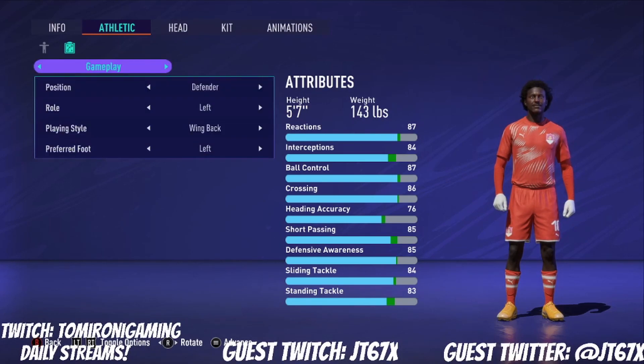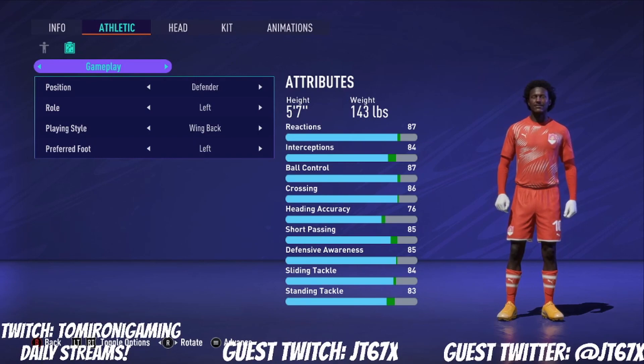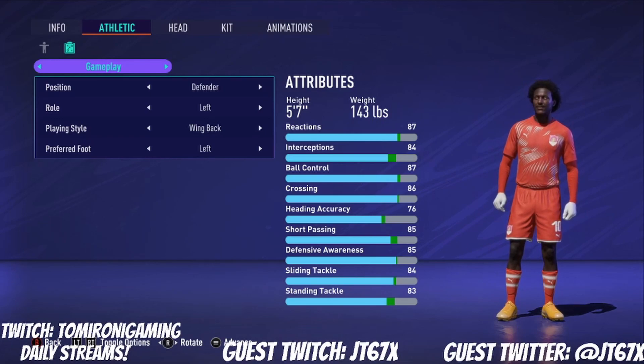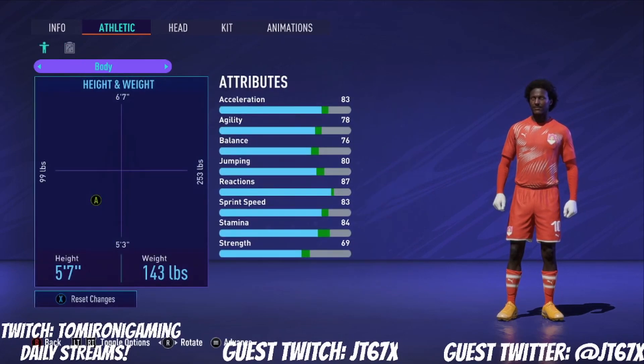The reason the left wing back or right wing back in CDM works is because it gives you that balance between pace, dribbling, and defending stats, while also being agile so you don't get turned. Is that right? Oh yeah, 100 percent.